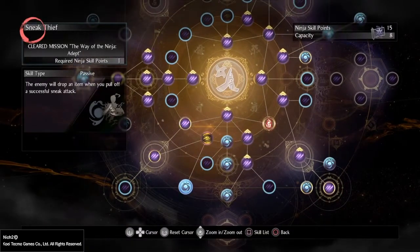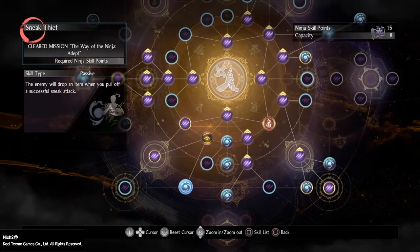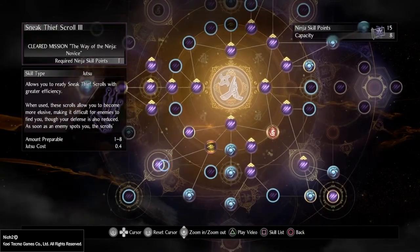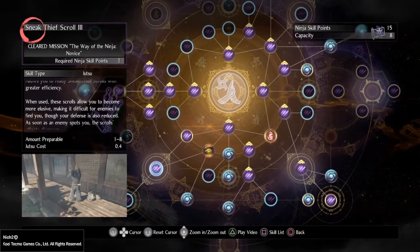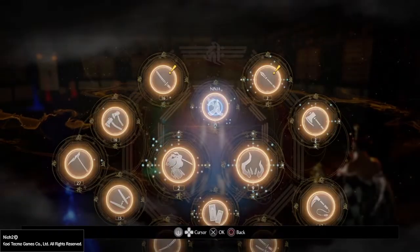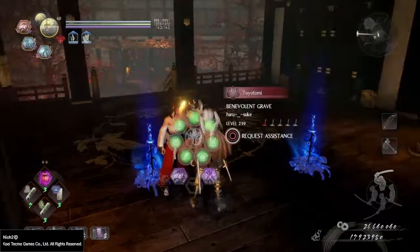The first thing you want is Sneak Thief — it's a skill that lets you draw the enemy drops an item if you backstab them. You also want Catwalking and Sneak Thief. Catwalking lets you move in total silence, and Sneak Thief makes you invisible to enemies.